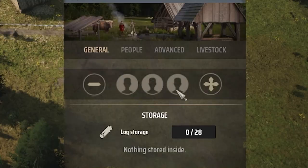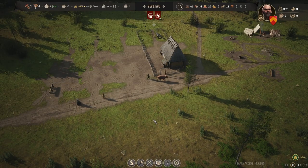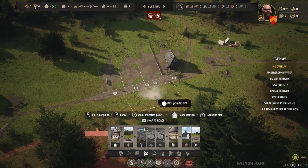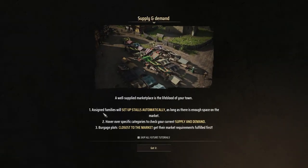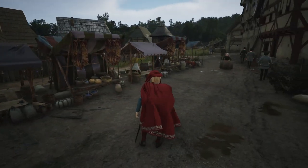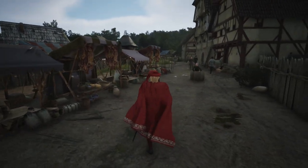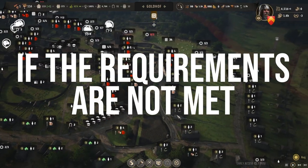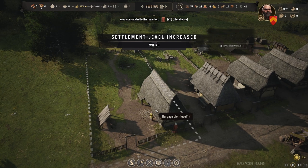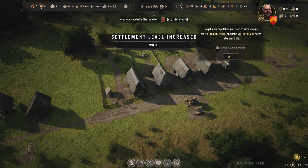If every family is occupied, they can work on building structures. The only solution is to assign them away from their current job, have them build, and then hire them again. Every family requires basic needs like food, clothing, fuel, etc. This is where the marketplace comes in — families can establish their own stalls and sell goods depending on what jobs they are assigned to. If the requirements are not met, families will start to leave your village.